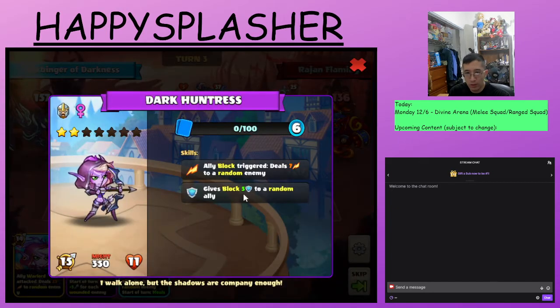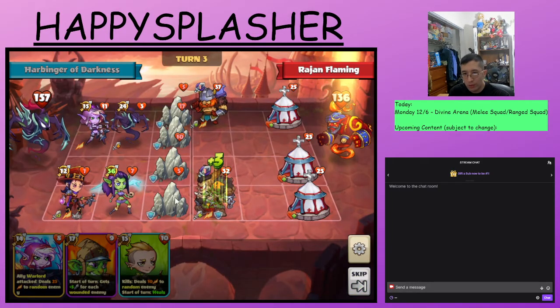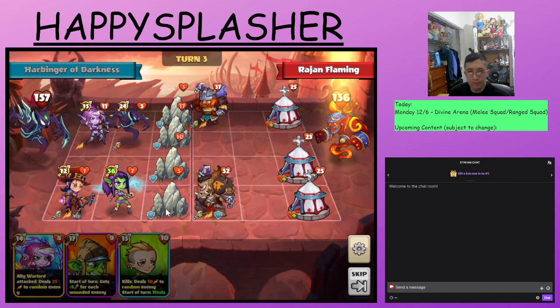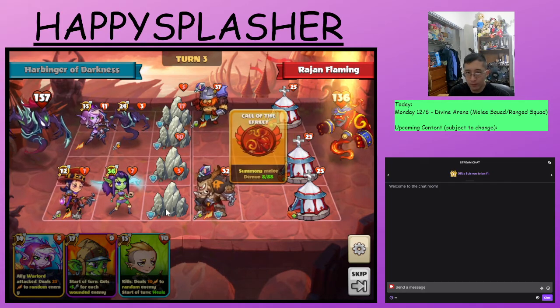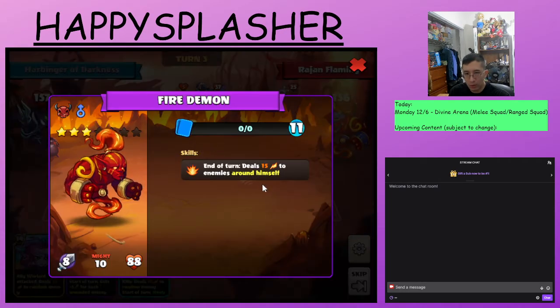This hero gives block to one of our allies, and then also whenever block triggers, it will deal damage to one of their heroes. In this case, it's one of these stones that do have block. They have a large melee hero now, also with that damage at the end.